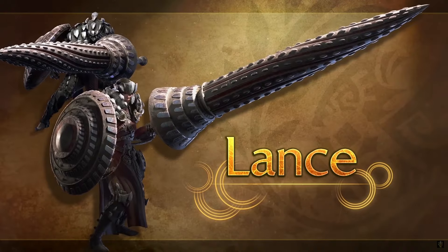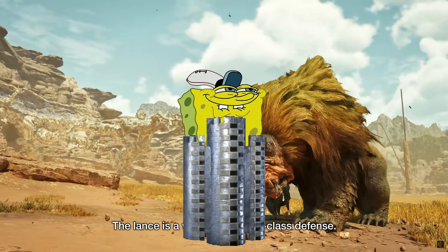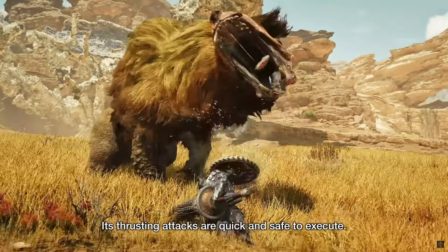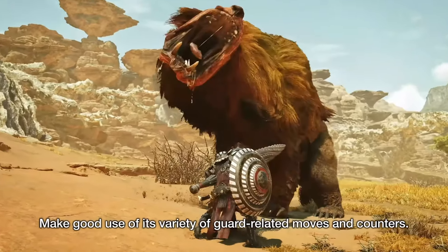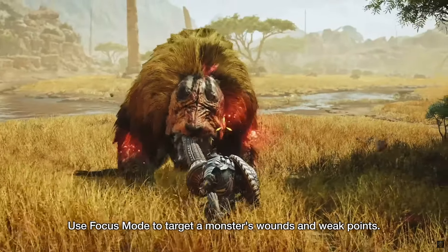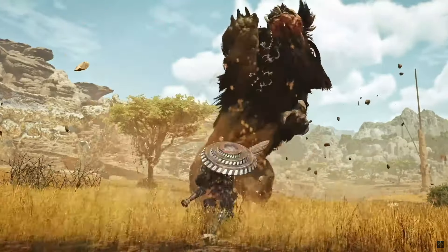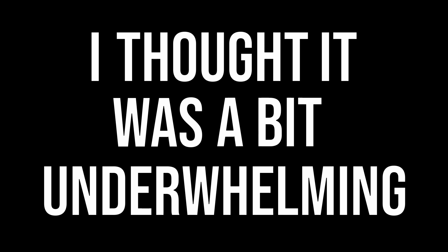The Lance — I'm saving best for last, for those who want to hide behind a shield. This weapon can now sidestep while poking, making it more accurate. We also get a new triple poke attack at the end of a combo. Insta guard still seems to exist as we can see a glow on the lance shield at the start of a guard, and a timed guard seems to go into a shield bash. For the focus mode we get a shield uppercut, which is really cool. And as most of you know, lance is my main weapon, which is why I saved it for last. Honestly, I thought it was a bit underwhelming.